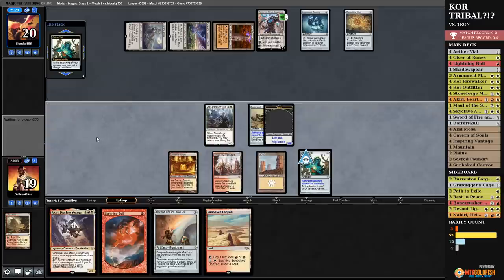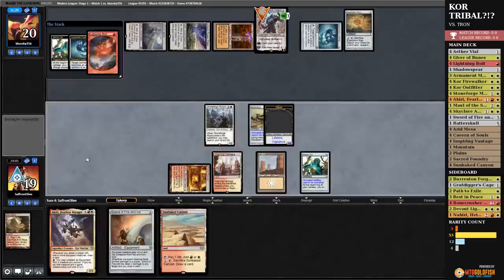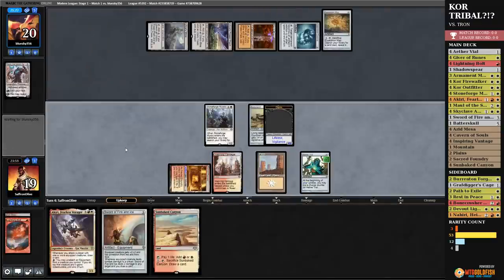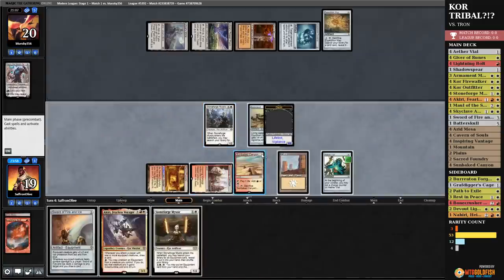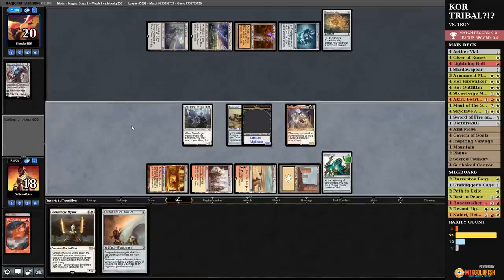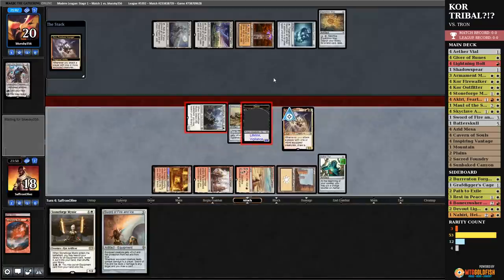Going to target one of our lands, so we will Lightning Bolt the Karn. Take up the Vial. Upkeep stop set — let's go to the main phase. We will play Akiri and go to combat, attacking our opponent. Fighting a battle that I don't think we can win, but we've got to try. Skyclave Apparition — that'd be good if our opponent's deck wasn't filled with things that cost 7, 8, and 10 mana.